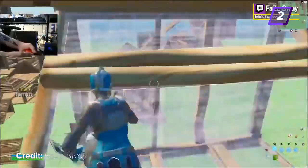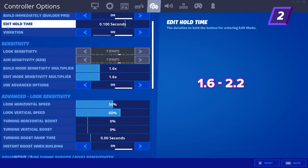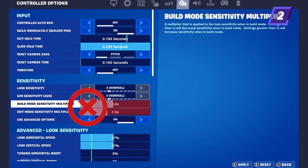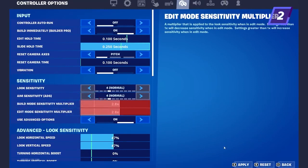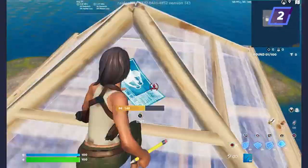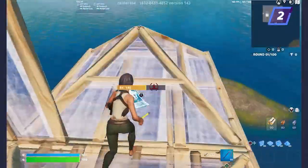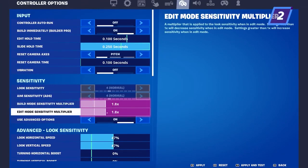You can do the same test for your ADS multipliers as well and adjust them the same way. When it comes to build and edit multipliers, most controller pro players are in the range of 1.6 to 2.2 because it's the easiest to control. Anything above or below that range starts to get harder to control and it messes up your crosshair placement while building and editing. While free building, if you notice you're constantly making wide edits by accident or over-flicking, try decreasing your multipliers a bit until they feel more comfortable.